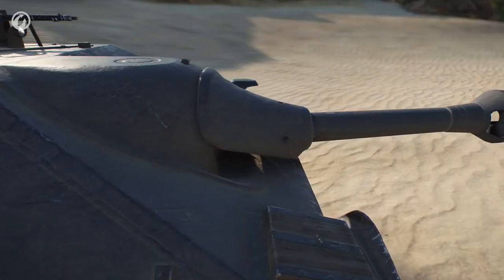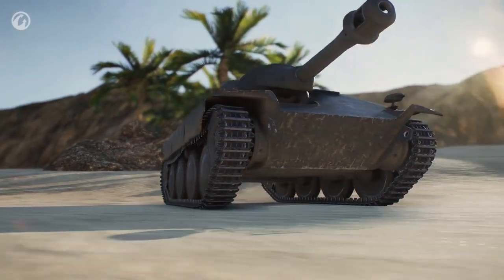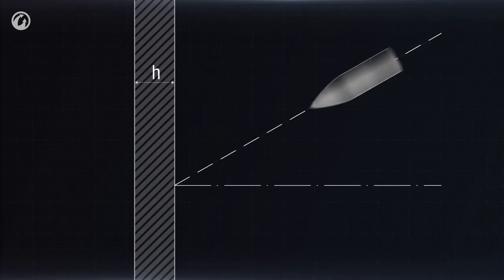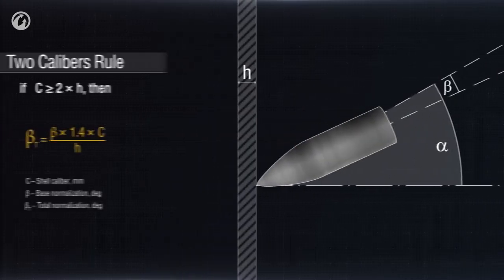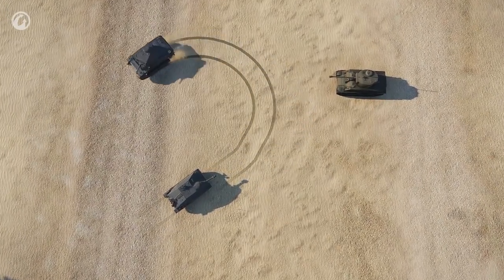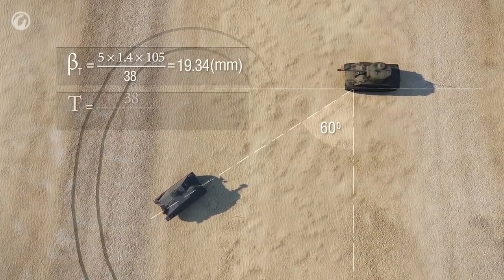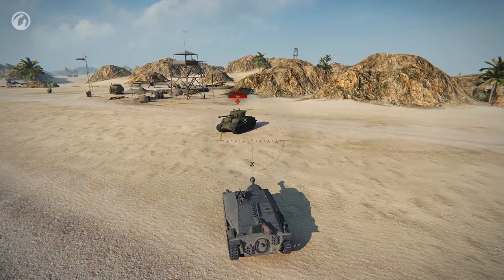Using a high caliber allows for more. This brings us to one of the main axioms of armor penetration mechanics: the two calibers rule. If the shell caliber is more than twice the nominal armor thickness, the shell's shift angle to the normal vector increases according to the formula. So if you use a higher caliber, the normalization factor will greatly increase. With the same target, angle, and armor penetration performance, the shell has to pierce 50 mm of armor instead of 66 mm — meaning each shot results in damage.